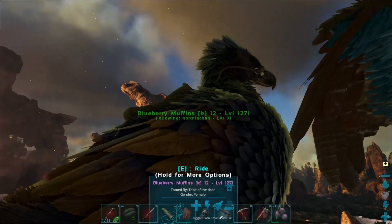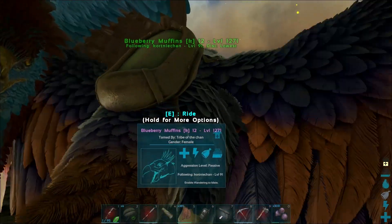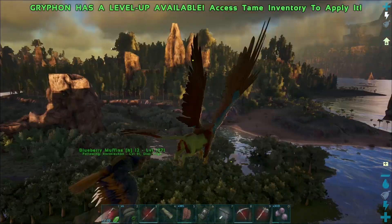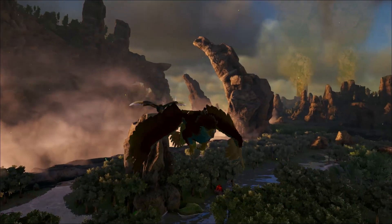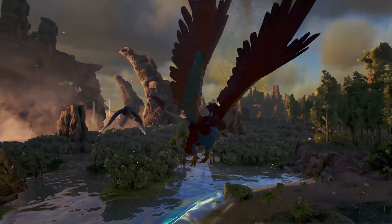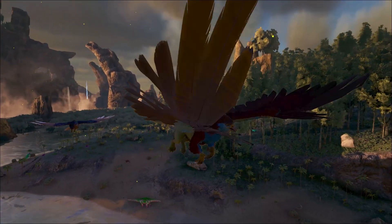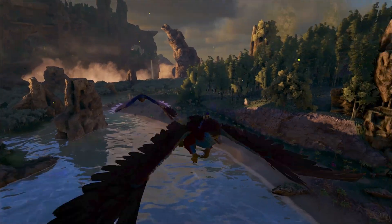Blueberry, you let us down today man. You let us down. I tried to give you the benefit of the doubt and you freaking let us down with your incapability to pick anything up that we were told you could. Alright dude, let's go back to the base. We freaking tried. We got a nice Griffin though — we're going to have to think of a name for this guy. It's a lady — it is a lady Griff. How about we just name it Lady Griff? She's a good Griff. We'll level her up and she'll be good. She'll probably be way better than that stupid Blueberry.